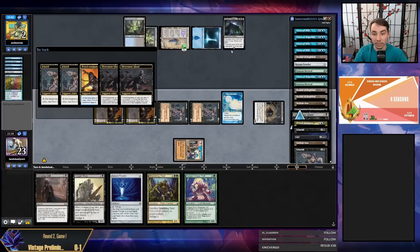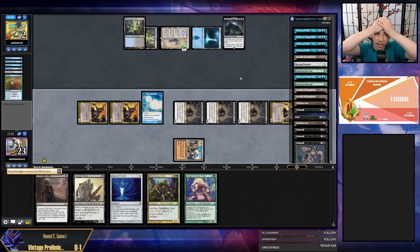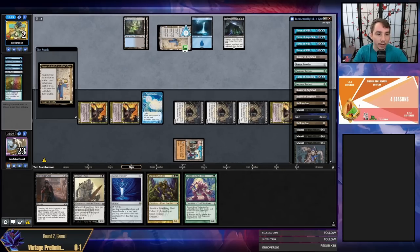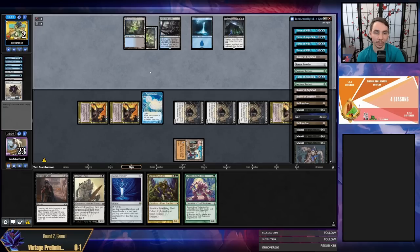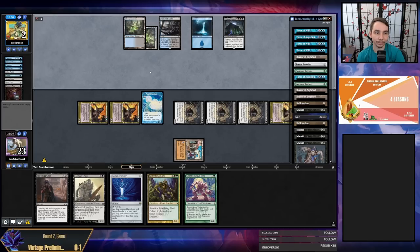My opponent's at two with Citadel pretty turned off. I thought we were gonna kill them there but came up one Chill short. I have one Chill in hand, hit one Chill there — meaning I have two Chills in my bottom 12. That's a little statistically unlucky but not horribly unlucky. Opponent has a fetch and Black Lotus off their Saga — something bad is happening. Yeah, Demonic Tutor, Yawgmoth's Will — kills me. Brutal.